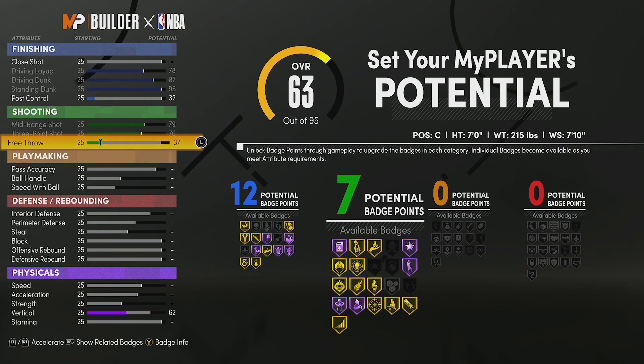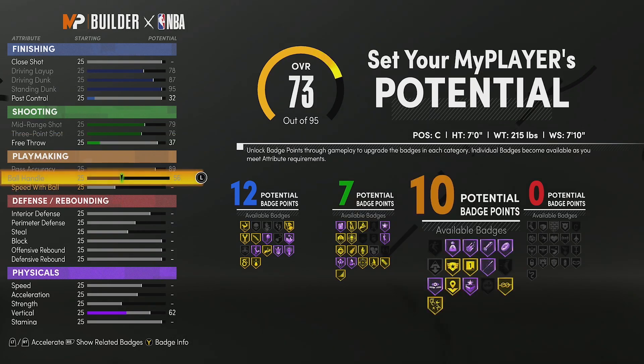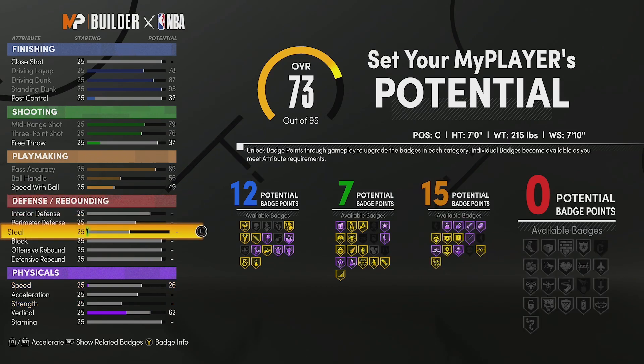If you want shooting badges go ahead and check the other two builds after this. For pass accuracy we're going to max it, and we're going to max everything pretty much besides speed with ball — we're going to put that at 49 so we can hit 15 playmaking badges. This is going to be key because we can get Hall of Fame Bullet Passer, Unpluckable, and you can even get Dimer or Floor General on this build.